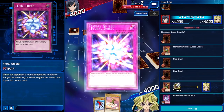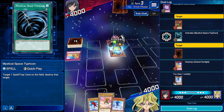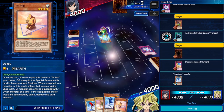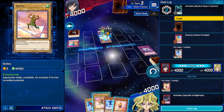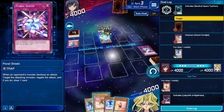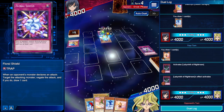We can go ahead and activate Floral Shield as our main defense, and then let's activate MST as well to get rid of one of his back row. We get to draw a card. So now we have an Aitsu and a Koitsu, which go together. And now we have a Soitsu and a Doitsu, which go together. However, we need something to special summon them — Celestial Transformation is the best way, or if you have something that can help block, like Floral Shield. Unfortunately we don't have either, so we're going to have to just end our turn and take some damage.